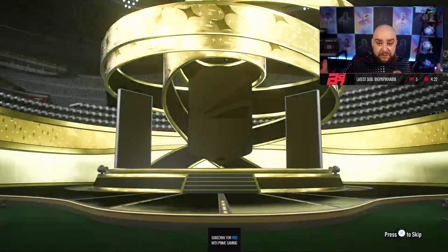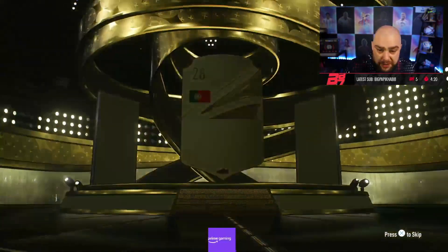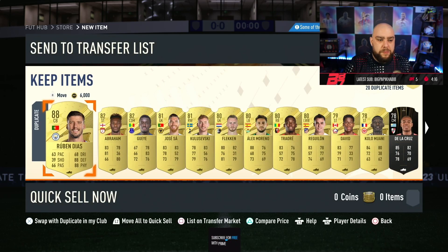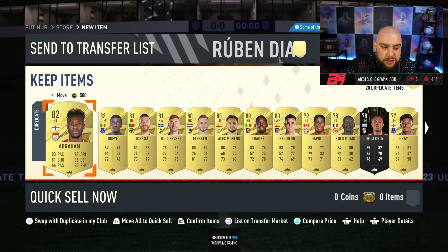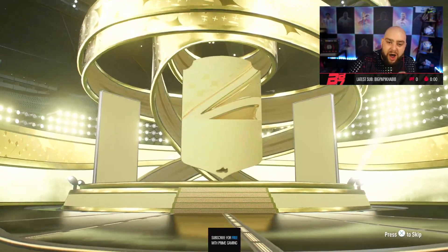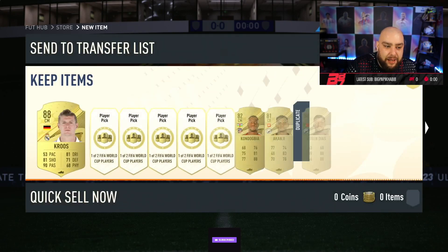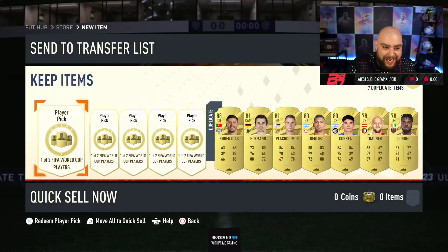Let's see what we get in the Winter Recruits pack — this is a new pack I've never seen it before. I've got a walkout, I'm going to skip it — it's a Portuguese walkout, probably Ronaldo. Ruben Dias, tradable as well. Walkout walkout. Ruben Dias again guys. I just can't get... oh and a Tony Cruz — what a pack that is!